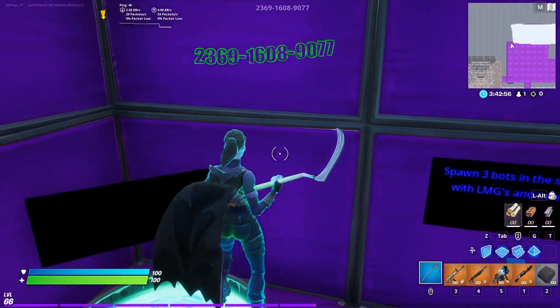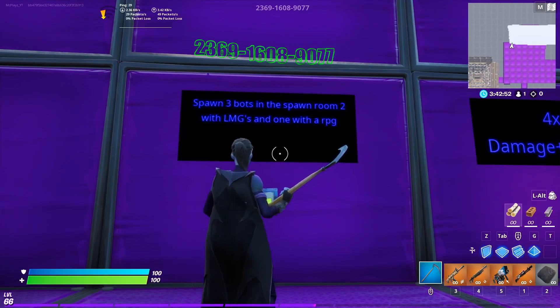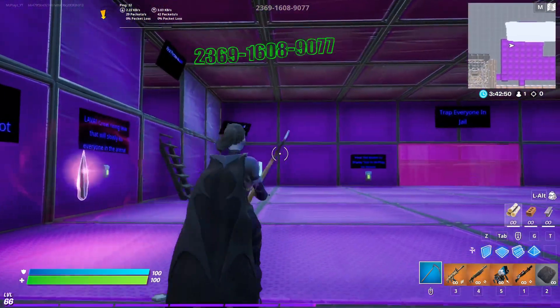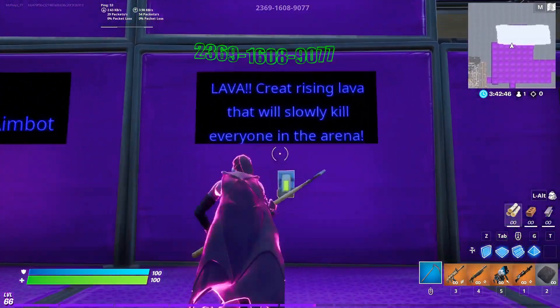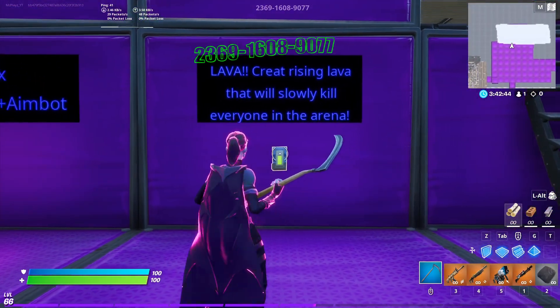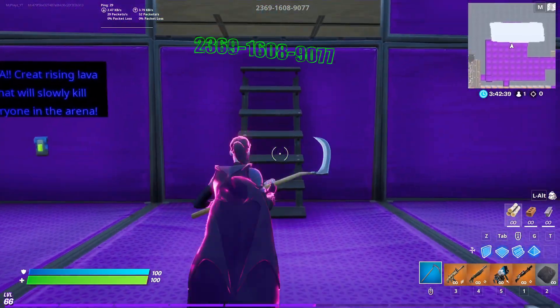Here is just like healing — you know, do what you do. This spawns three bots in the spawn room: two with an LMG, one with an RPG, which is the room we were just in with all the weapons. This is just four times damage. Lava — creates rising lava that will slowly kill everyone in the arena. So if you're in the arena, you're going to die by lava.